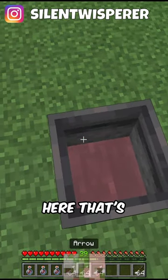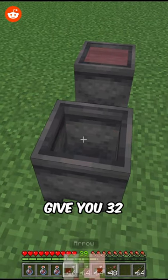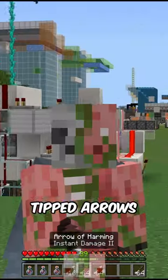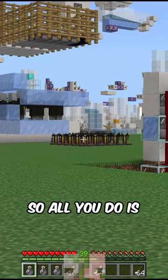If you put a single potion in here, that's going to give you 16 tipped arrows. Two of them will give you 32 tipped arrows, but if you put three potions into a cauldron, that's going to give you a full stack of tipped arrows. This is by far the easiest way to get tipped arrows in Minecraft.